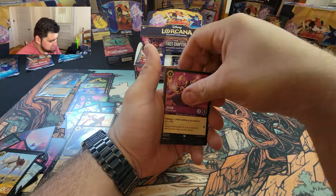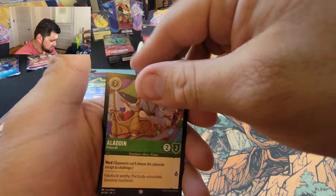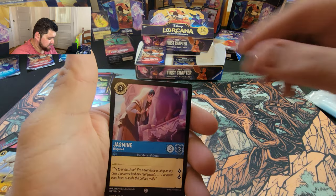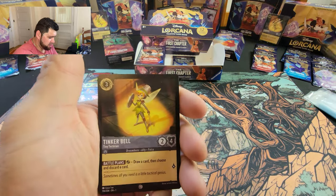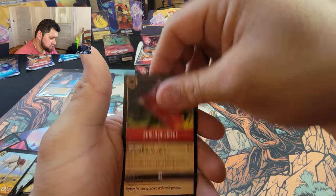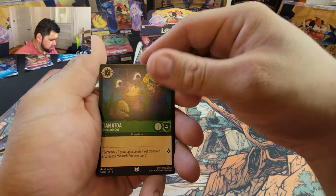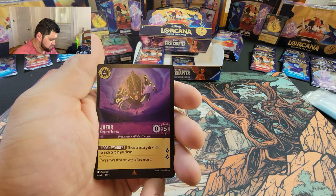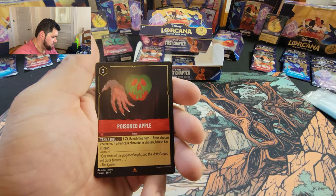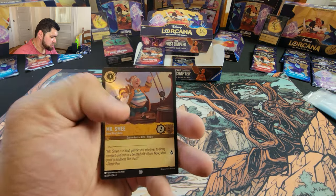Simba, Jafar, Aladdin, Jasmine — Jasmine right after — Elsa, Tinkerbell, Shield of Virtue, Ursula's Cauldron, Tamatoa, Jafar again, Poisoned Apple, and Mr. Smee as our holo. Nice.